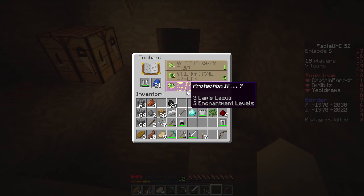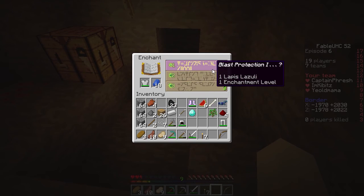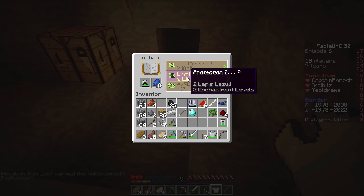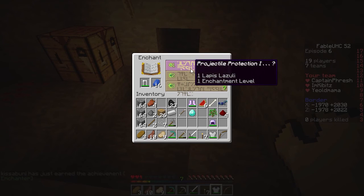You only have a certain amount of levels. I know. We have 12. But we need to enchant books for the bows. Just save your levels as much as you can. Why? Because we need the bows. If we can make books with power one or sharpness, we can get like power two stuff — power two swords, power two bows, all that. That's so important.